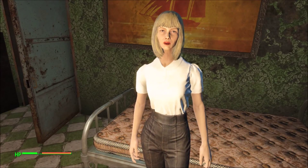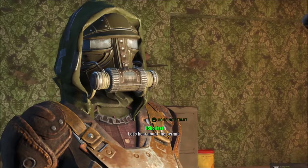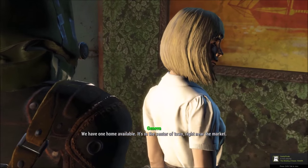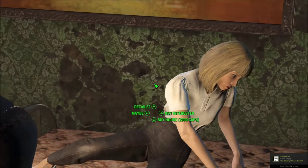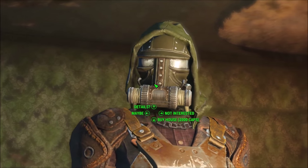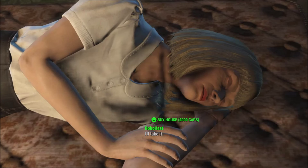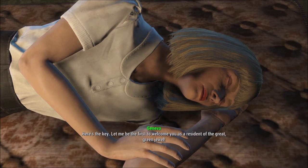Geneva will say something and then you'll get your four dialogue options. You need to select that you want a housing permit, and then choose 'let's hear about the housing permit.' It says they have one home available — it's in the center of town, and that is obviously Home Plate. What you want to do now is buy the key to the house, which costs a total of 2,000 caps. Just hit 'buy house' and you'll lose 2,000 caps, but at least you get a house right in the center of town.